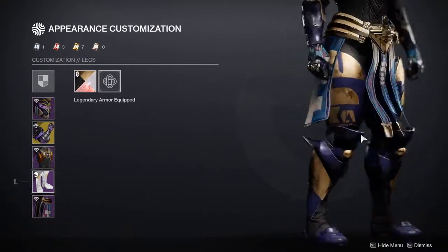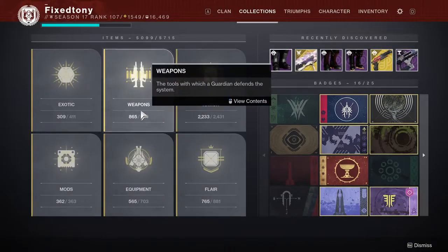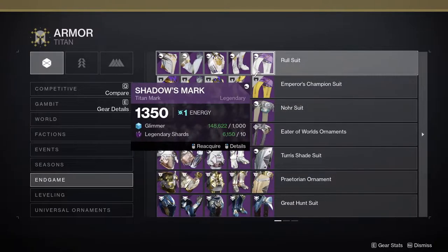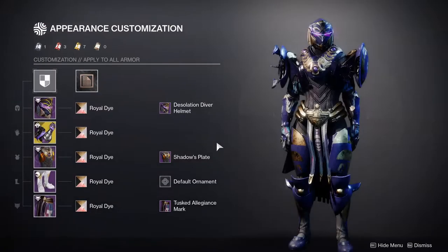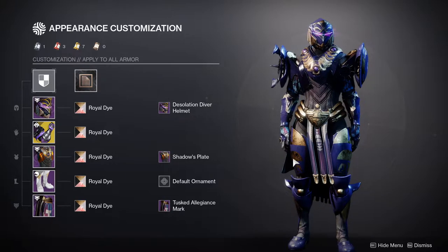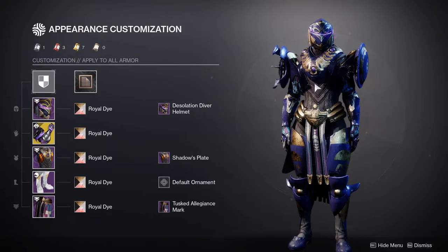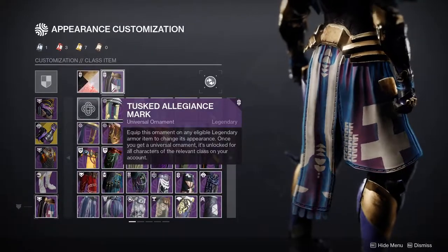For the boots, we're using — I don't even remember what they're called, I picked them up from Collections — specifically the Roll Suit from Leviathan. So you old veterans who know, these are some old boots and I'm happy I thought about this one because it looks really good with this chest piece. And then with the mark, I'm using the Tusk Allegiance mark.